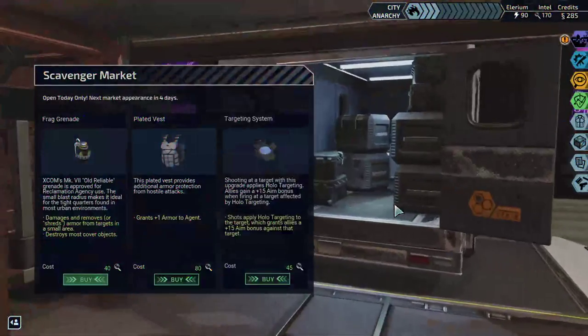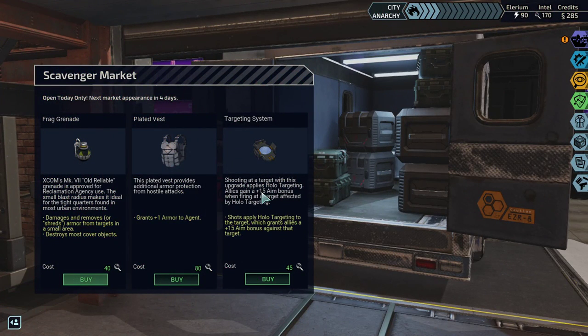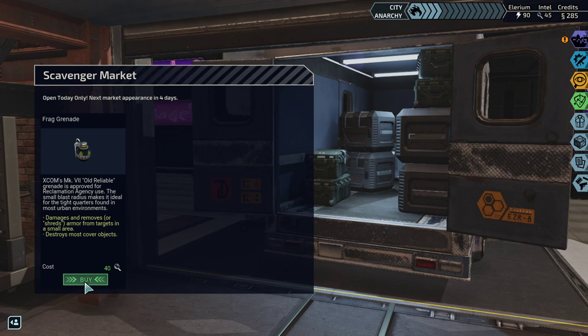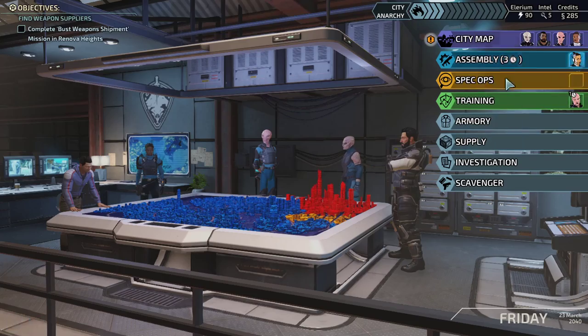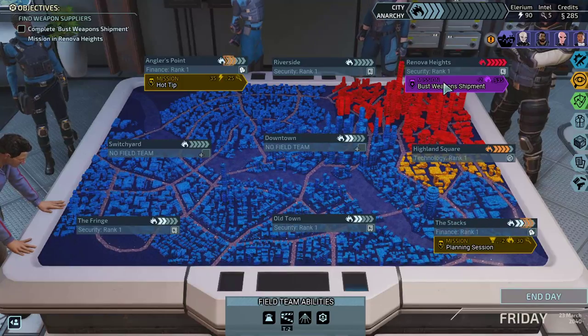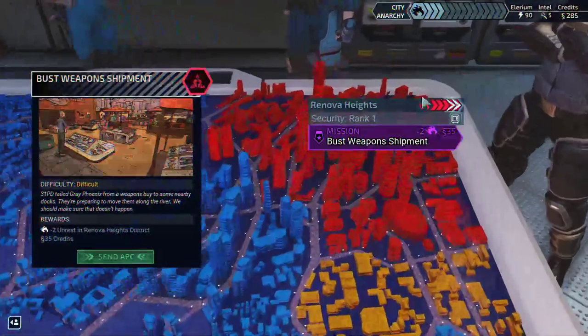Field Team Payday and Scavenger. Shooting at target with this upgrade applies Hollow Targeting — allies gain a 15+ aim bonus. Alright cool. Well, we can get a Plated Vest — let's try that. Got a lot of intel. And then I want to try this. Let's get this one. Alright, we still have enough for one more — so let's buy a Frag Grenade. I blew out all my intel there. Okay let's get to the city map here. We finally can do this, so we need to do this. This is getting pretty bad right here. Let me see how much time I got — I still got enough time. Last mission of the day.